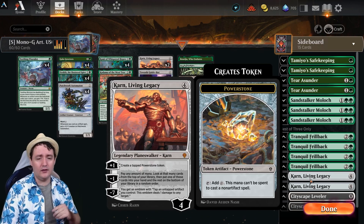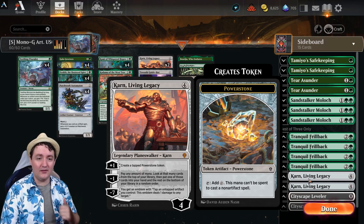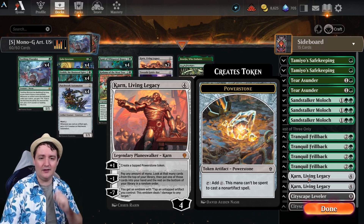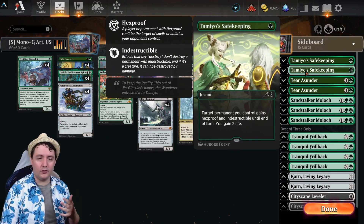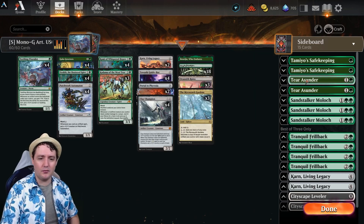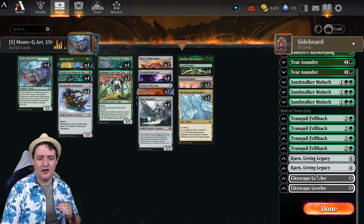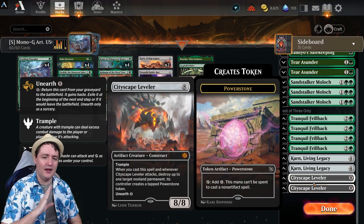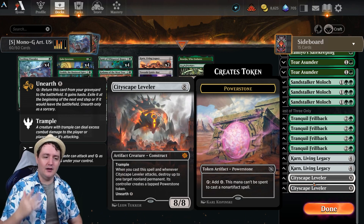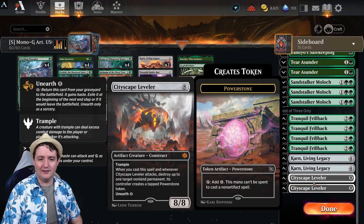For the longer games against control, Karn Living Legacy is in this list. What we're looking to do with Karn in those instances is get that plus one for the Power Stones and start utilizing that to get to the ultimate so we can ping our opponent down little by little. For single-target removal in the mid-range matchup, Tamiyo's Safekeeping is great to bring in. Tear Asunder is also along those same lines — a great removal piece for getting rid of enchantments and artifacts. And Cityscape Leveler: if your opponent has something you want answered entirely, Leveler is the perfect card to bring in, answer it down, and we can even unearth it to get in an extra attack and trade that in for eight damage haste to end the game.